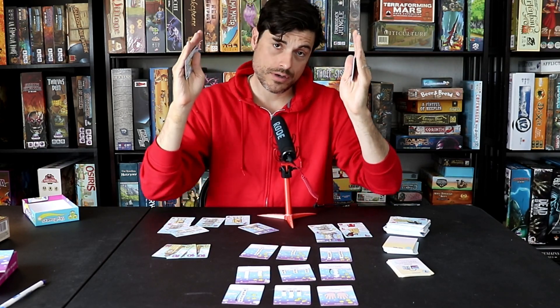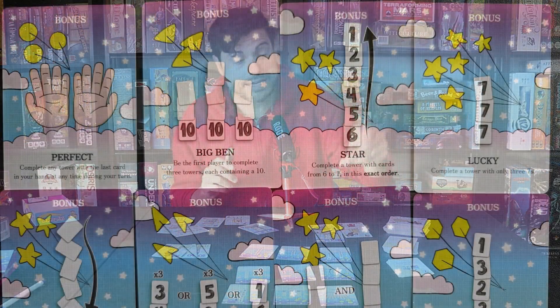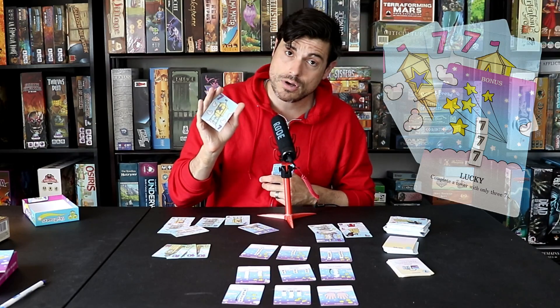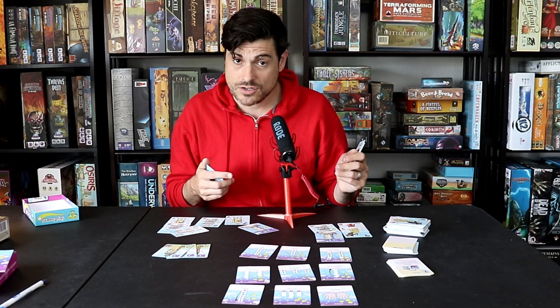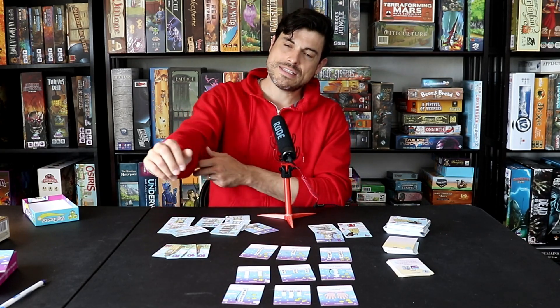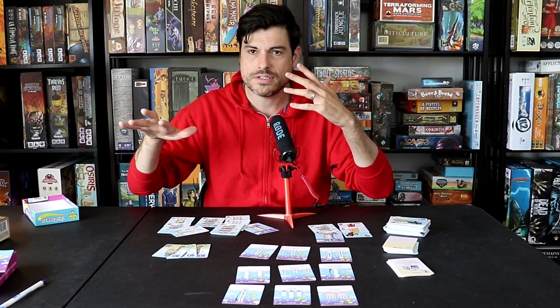When you build your tower of 21, completing the tower itself is not what scores you points. The different cards inside your towers have kites on them — the kites are what score. Depending on how you built your tower, you might get bonus cards, and those bonus cards have kites as well. For example, if you use three sevens (three times seven is 21), you get a bonus card with five kites. If you use a one through six card to build, you get a bonus card with three kites. There's also a timing element: if you build your tower early you get that bonus card, but if someone builds it after you, they get it — so you have to consider when to go for it.